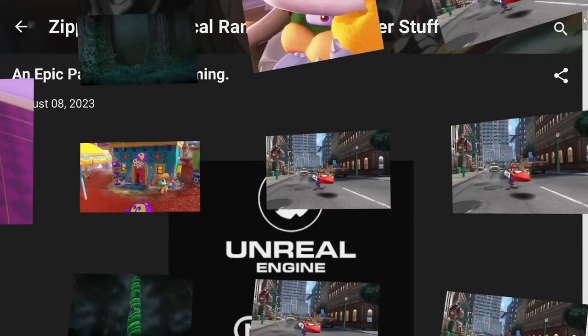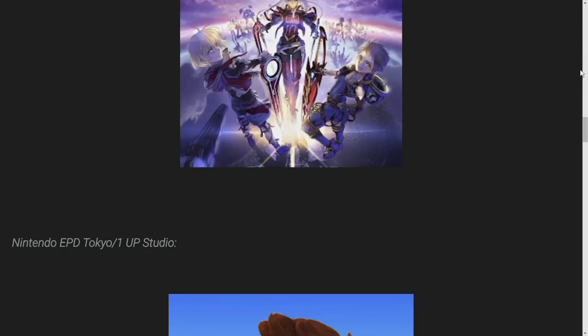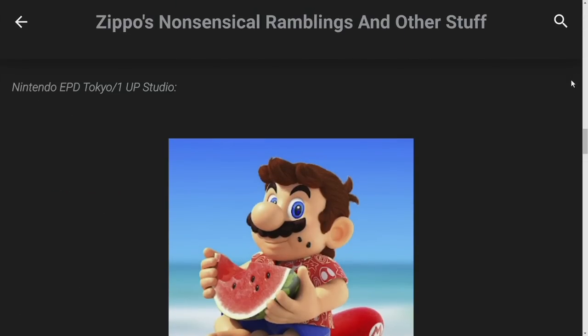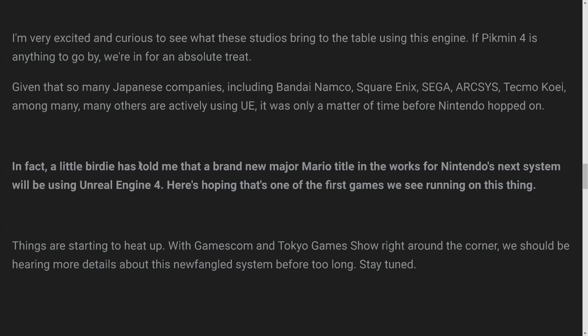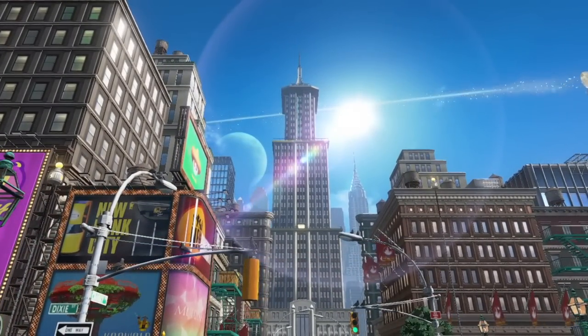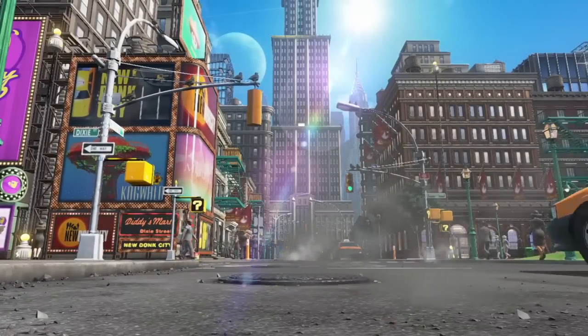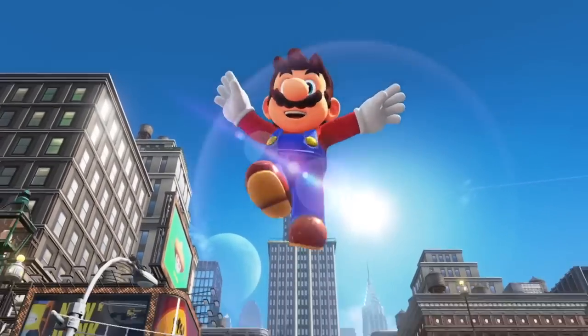First, we head over to this Zippo blog. Zippo may not be the most reliable insider leaker, but he suggested Nintendo is going to be using Unreal Engine, specifically that EPD Tokyo and 1UP Studio would be involved. He mentions a little birdie told him a new major Mario title is in the works for the next system and they'll be using Unreal Engine 4. Andy Robinson previously told us that 3D Mario is a launch game for Switch 2, so this is presumably what this refers to.